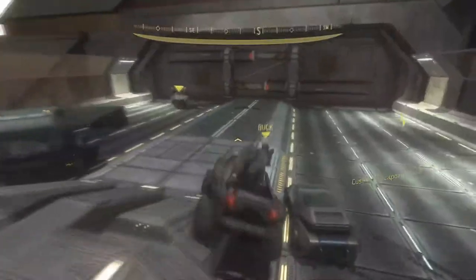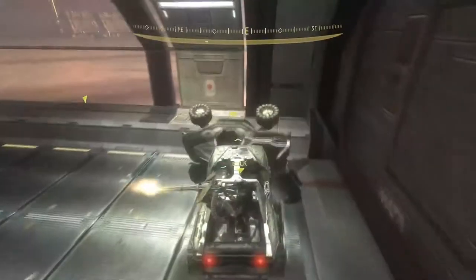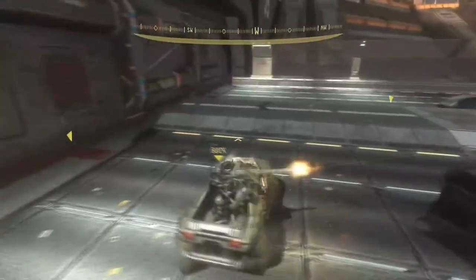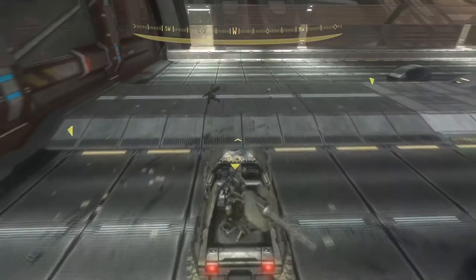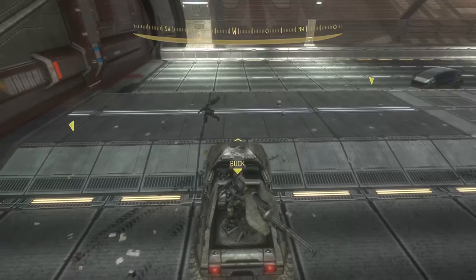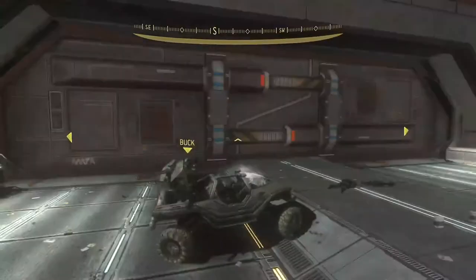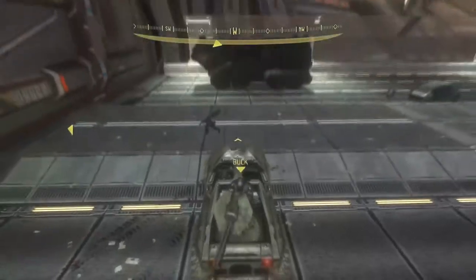Sometimes he will shoot a fuel rod, which can flip you over and all sorts of things, and if you don't kill him, he'll probably mess up your lineup. Right here, you want to line up just like this — pretty much just in the middle of these lines. It's not super precise, but you want to make sure you also have the slight tilt on your hog. Not too much, not too little. The tilt isn't super precise either.